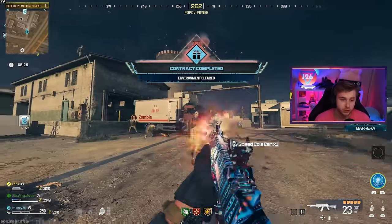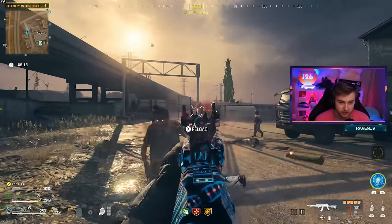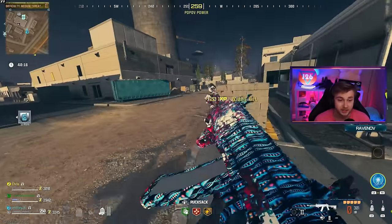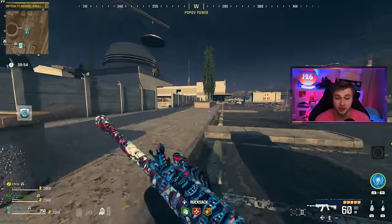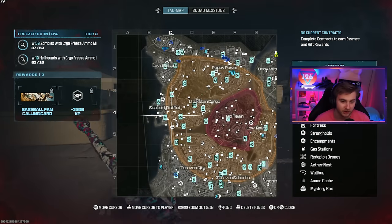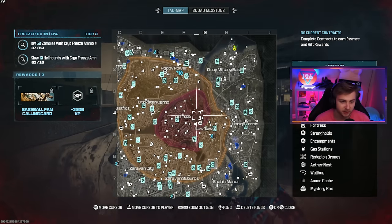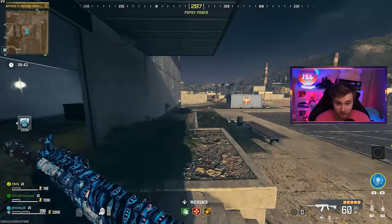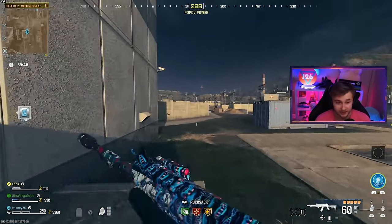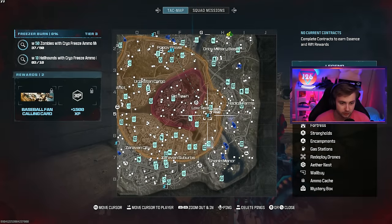They just dropped a perk for me. I already have Speed Cola so I can pick up this perk and put it in my backpack — if I exfil successfully I'll be able to bring it into my next game. Looking at the map, on the outside is the low threat zone. The orange in the middle is the medium threat, and the red is the high threat — that's where you find mega abominations and more elites. We're in the medium threat zone, so I'm going to head to the exfil and show you this method that's been going around.